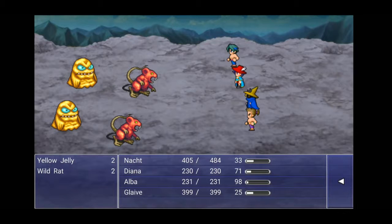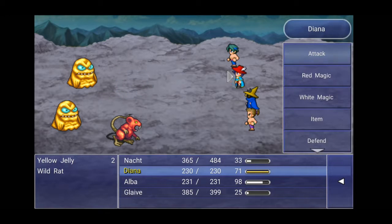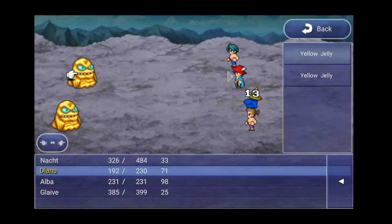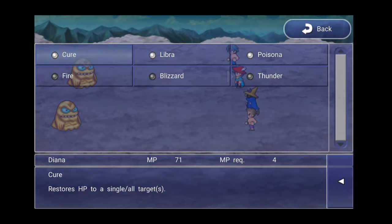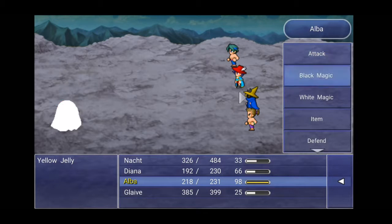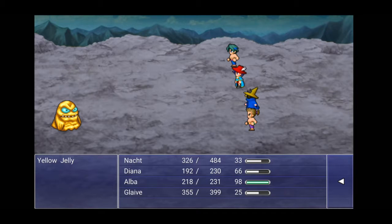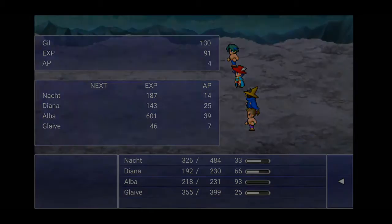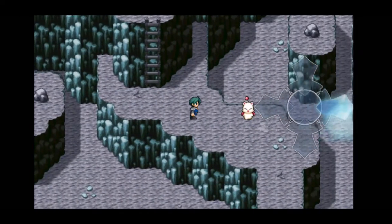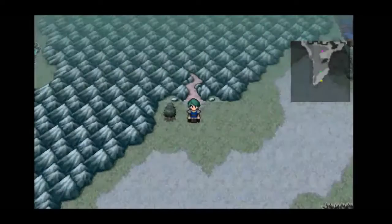Going out. Two slimers and two rats. The slimeskins can only be damaged by magic attacks. He has to cast fire on the slime. Fire, and the slimes are done. Then a skull level up — luckily they can still level up. It looks like we're heading back down and out of this cave entrance. Going out.